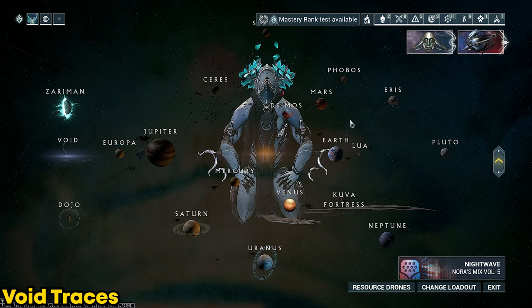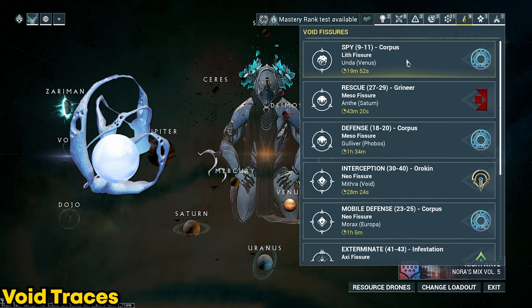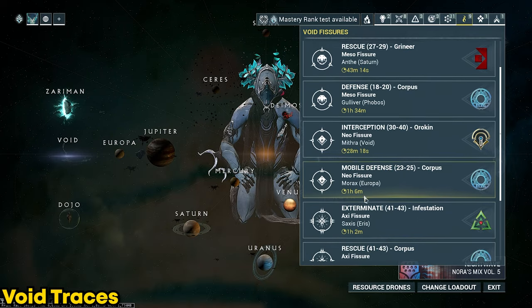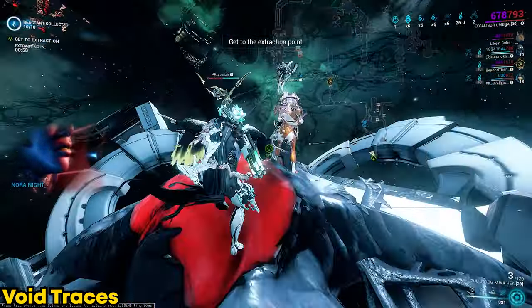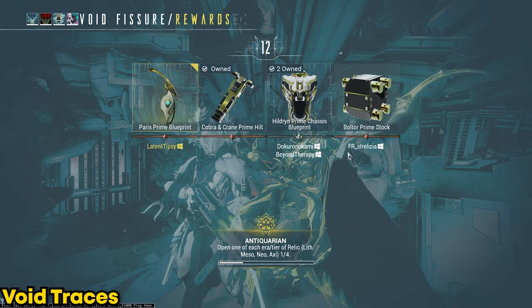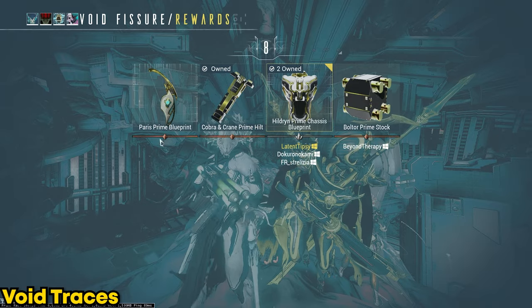Now you're ready to farm your void traces. All you have to do is go to your navigation map, look at the void fissure missions, and run those. Every time you run a void fissure mission you'll have a chance of getting a small amount of void traces. You need 150 to meet the level-up requirement, so just keep running void fissures. While doing this you might also get lucky and get some nice prime parts for either frames, or ones you can sell.